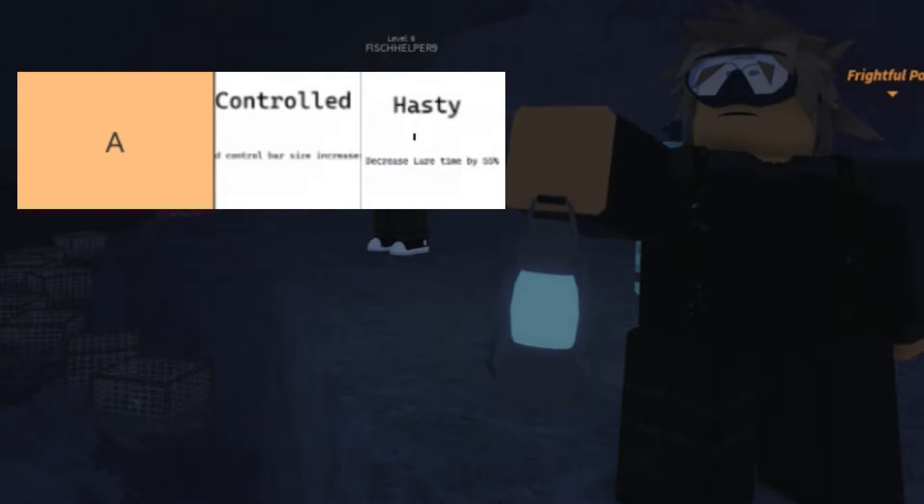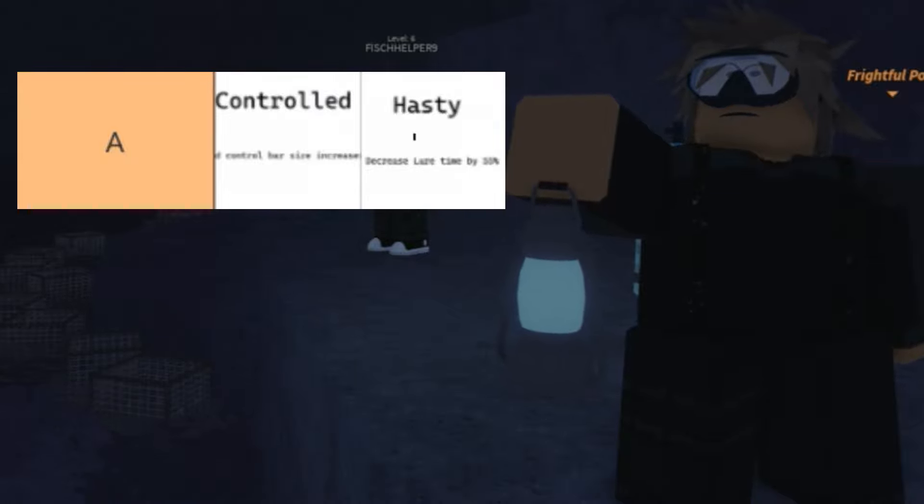We now move on to A tier with Controlled and Hasty. Controlled is very useful because catching bigger fish is harder to control, so this enchant helps you reel them in. Hasty is very overpowered when added to a fast rod, letting you quickly get enchant relics.